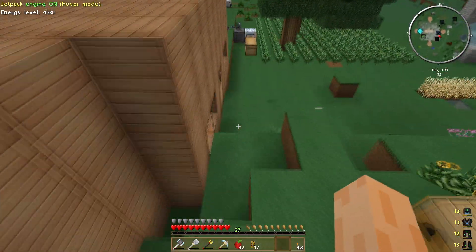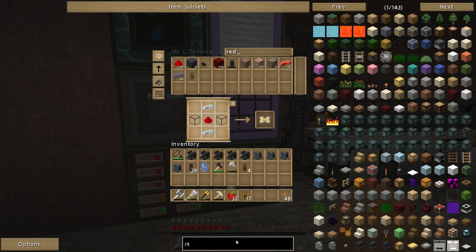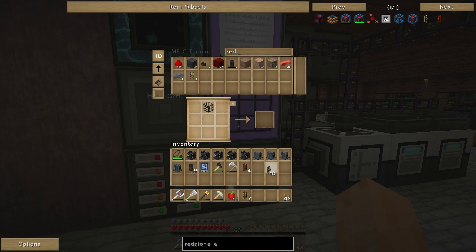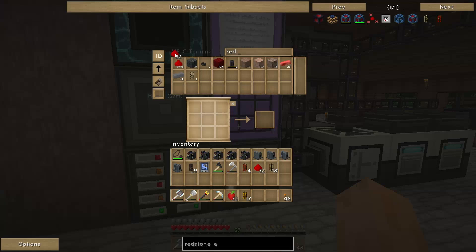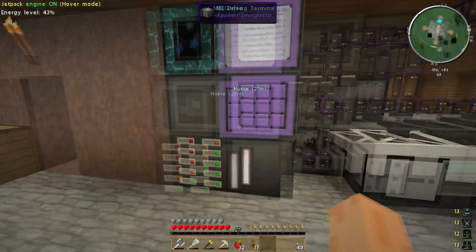Let me pop down to the basement. Do I have redstone energy conduits? I have a few left — let me make some more. Redstone energy conduit — I'll make 18, that's all the electrum I've got right now. Let's grab half a stack of redstone — I'll start making them up into some more redstone energy conduits, you never know when you need more.